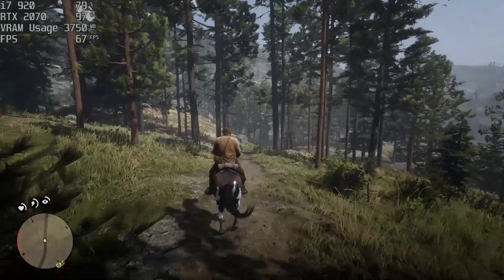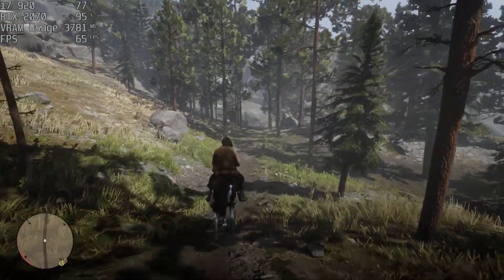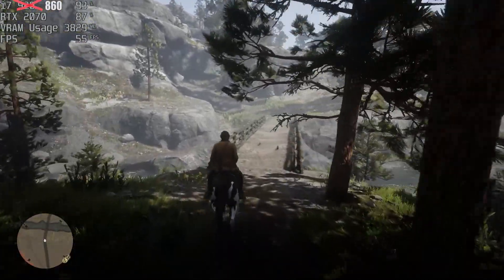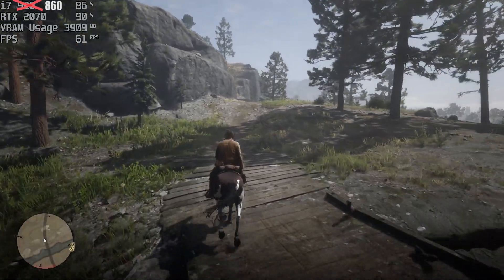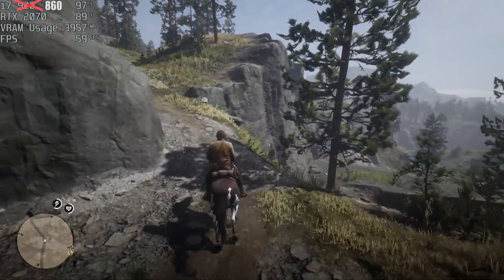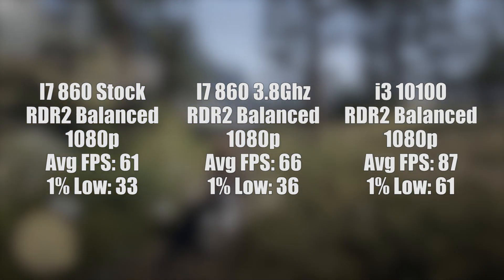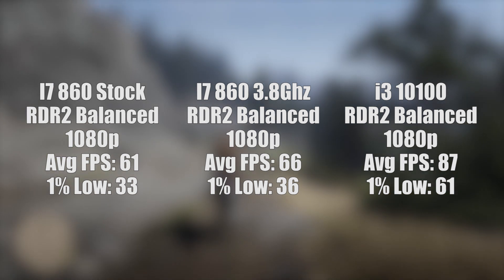I accidentally marked the i7-860 as a 920 in MSI Afterburner — I did intend to test the 920 first but changed my mind last minute and switched to the 860, so I've used my photoshop skills to correct it to say i7-860 in the top left corner to avoid confusion. As you can see, Red Dead Redemption 2 performed very nicely using the first balanced preset, which combines nice graphical quality with decent performance. Throwing up the comparative results, whilst all three scenarios perform well, the i3-10100 does as expected come out on top.